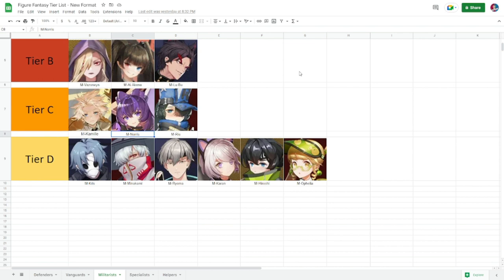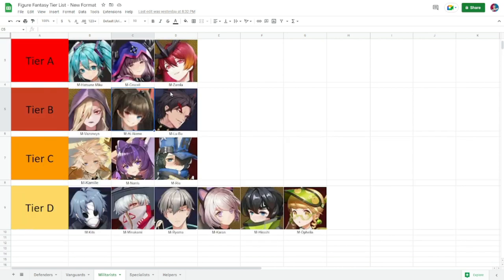For tier B militarists, Vazirwin is a good all-around figurine for AoE damage, very serviceable for beginners in the mid game. Akino is a pseudo-Sakura — hard to get copies of, but if leveled up well she's a really good debuffer, especially at five diamonds. Lubu used to have great damage but is going down, rounding out tier B.